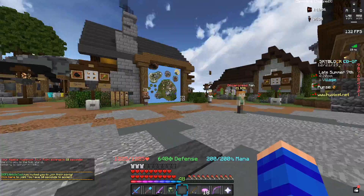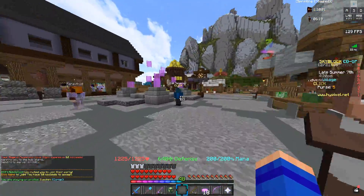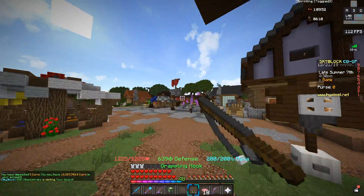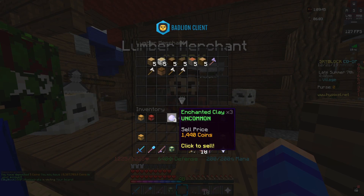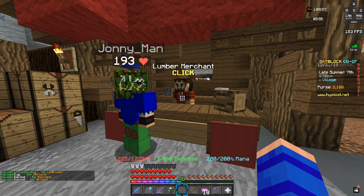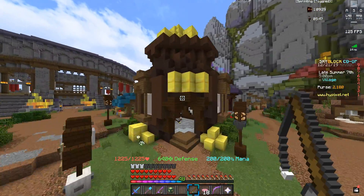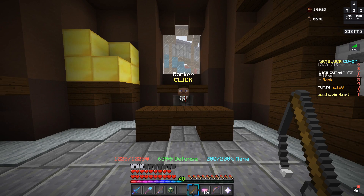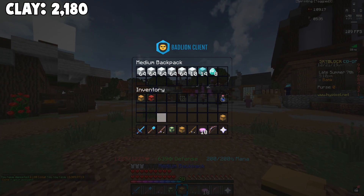Right now in my inventory is what we have from the clay minion, so let's go sell this stuff. Heading over to hub island with zero coins in my purse. After selling everything from the clay minion, the total in one hour is 2,180 coins — that's actually a lot better than I remembered for clay minions, but it makes sense with a diamond spreading, super compactor, and charcoal fuel.